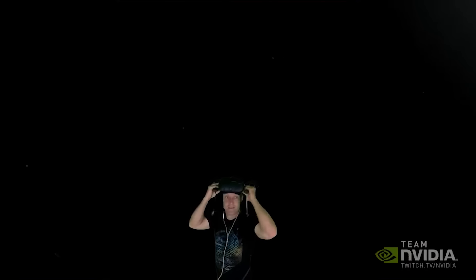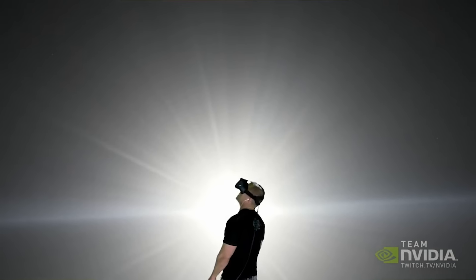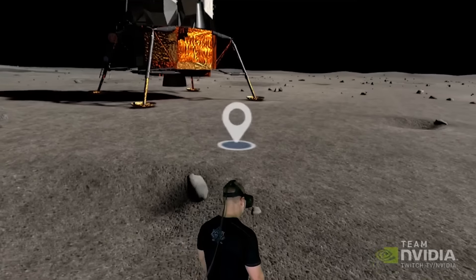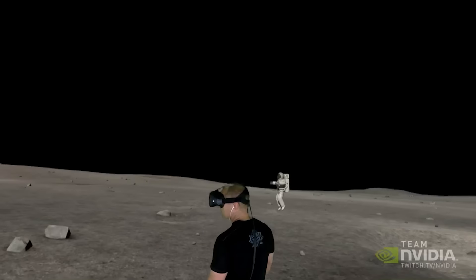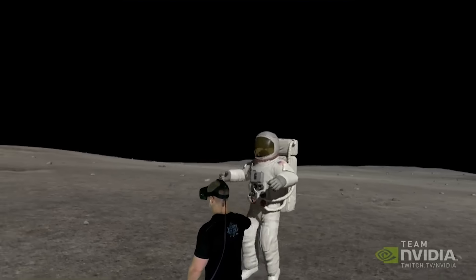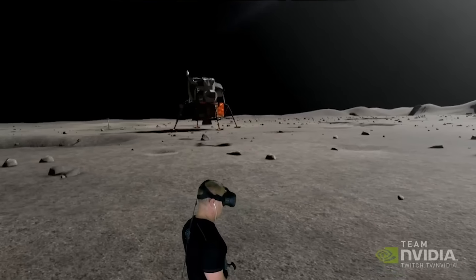Oh my god, can you see this? I am on the moon — I am on the surface of the moon! The sun actually looks insane, amazing — that is a nice sparkly glory right there. I used the helmet to navigate over there, and I'm going to go visit the astronaut, get closer to him. We need music from 2001: A Space Odyssey!